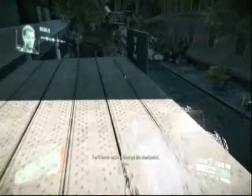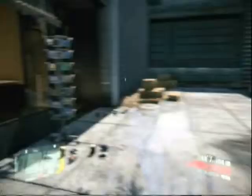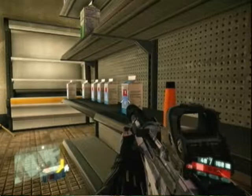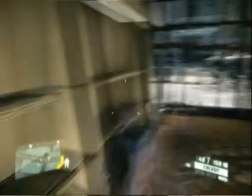Sometimes there will be a guy back here, sometimes there won't. If there's not one, that's good. Just jump on down back there. Dropping down here tends to get the other guard's attention, but it worked out okay in this case. It's safer to drop on the backside. Now this building here — where you're going to end up going is actually the building to its right, right on the corner of it.